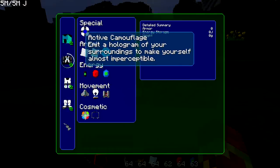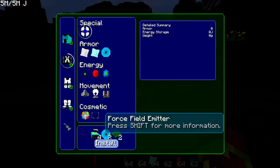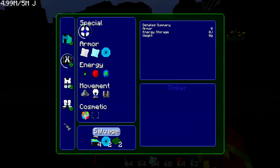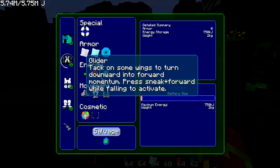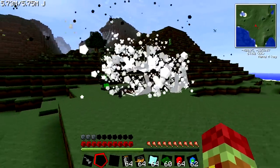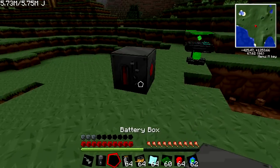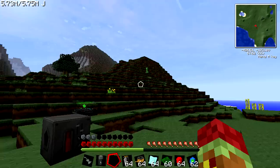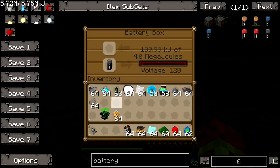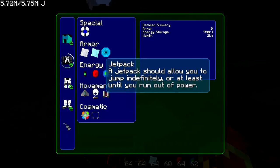The special thing the power armor chest can do is emit a hologram, which will basically make you invisible. It's a bit expensive — it takes a couple different materials. While installing the basic batteries, a creeper shows up — oh my god. Okay, well at least only the chest got messed up.